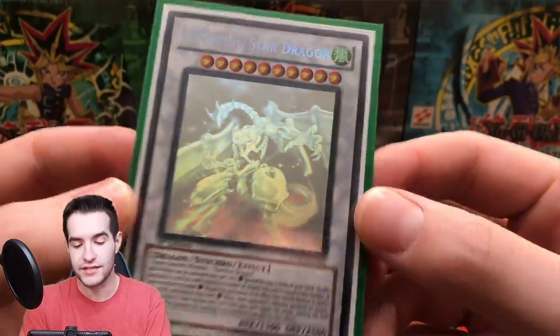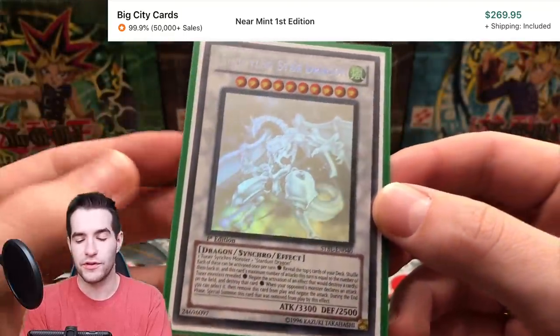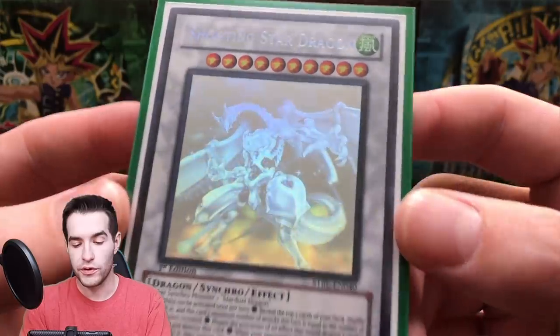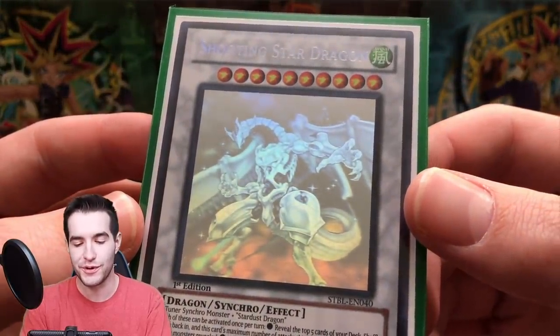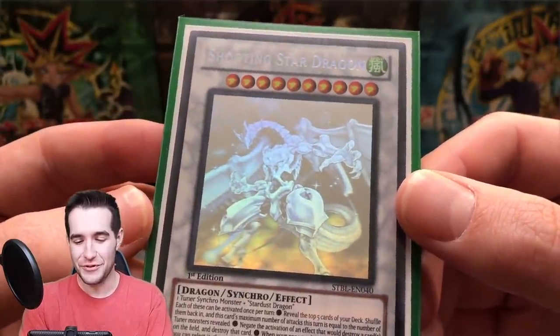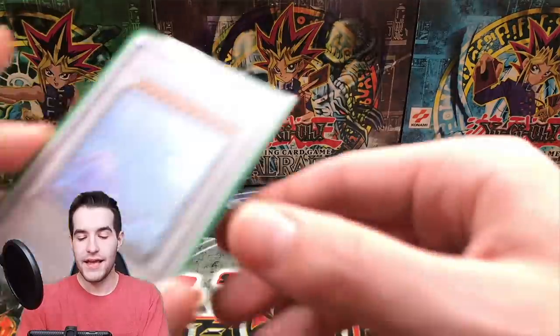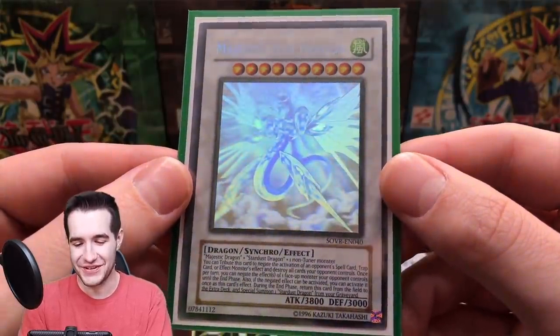Then we have a big boy — first edition Shooting Star Dragon from Star Strike Blast. This is a pretty tough one because Star Strike Blast just doesn't come around too often anymore, and it only came in first edition — there's no unlimited print of this card. His head seems a little bit small compared to his body, but it's a really cool card. Shooting Star Dragon ghost rare — you'd love to see it.